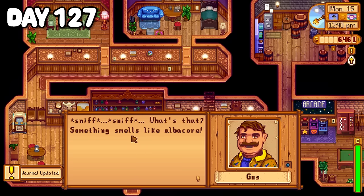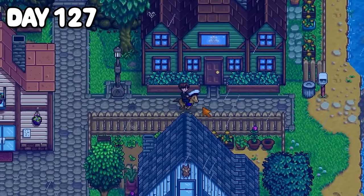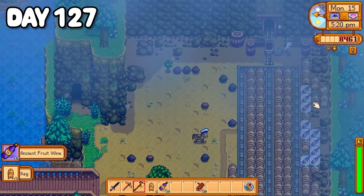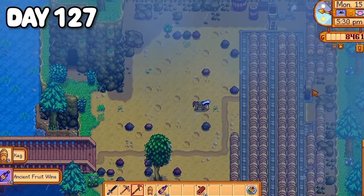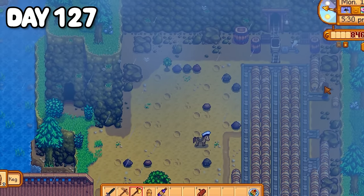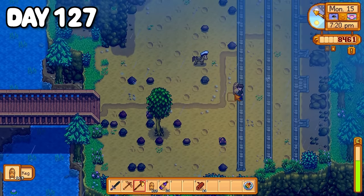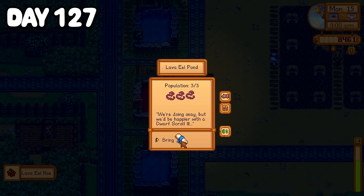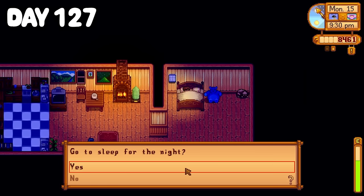Day 127 I spent the day fulfilling some quests in my journal that I had kind of neglected — better late than never. Later in the afternoon I handed Olivia a pink cake for her birthday. That evening my ancient fruit wine was ready in the quarry so I went along and collected it. Since I had my shed up and running, I had a change of heart and decided my main keg area will be in the shed, as the bottom floor was perfect for it. So I gathered up my kegs and headed back to the farm. My lava eels were requesting a dwarf scroll — man you really are picky. I headed to bed and decided I'd sort my kegs tomorrow.